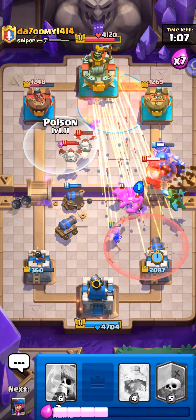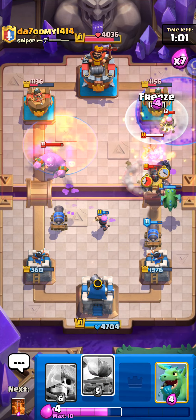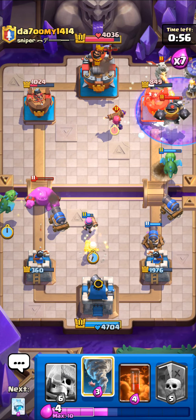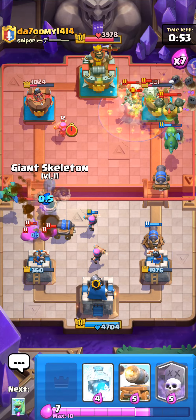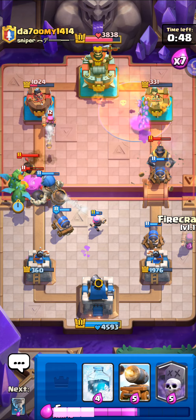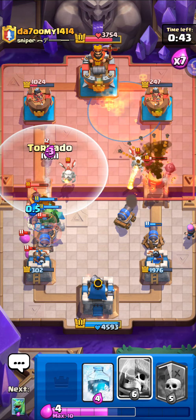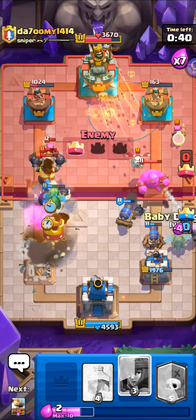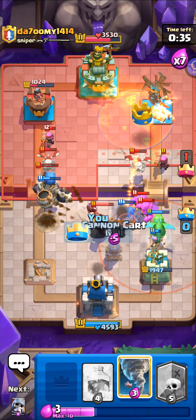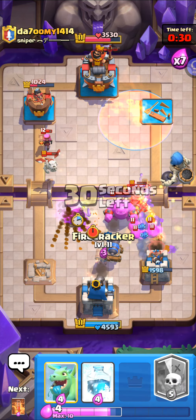The cannon cart is literally carrying. The fact that it can distract elixir golem as well is insane. I might have lost the left tower — I don't even mind. He had an interesting freeze — interesting arrows. I think we lost that tower. I need a couple more poisons. I took out that tower — giant skelly on the firecracker — it's just complete spamming now really.